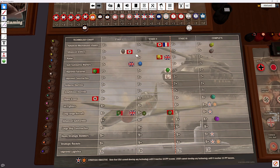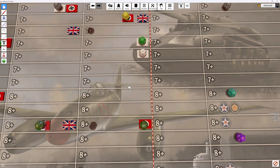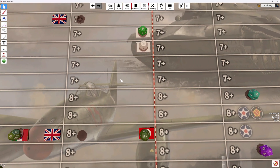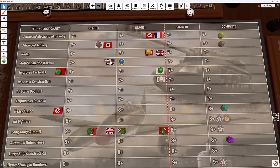Alright, we've got two tech rolls. We'll go for Endless Submarine Warfare and Long-range Aircraft. We only hit one, and the submarine is done.